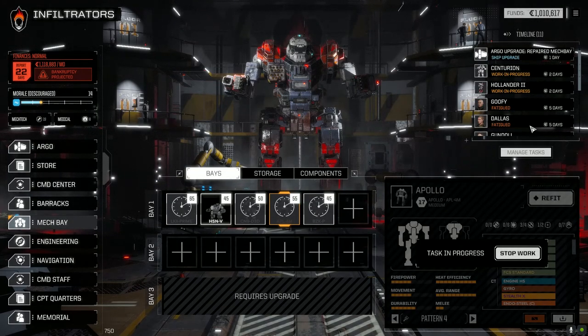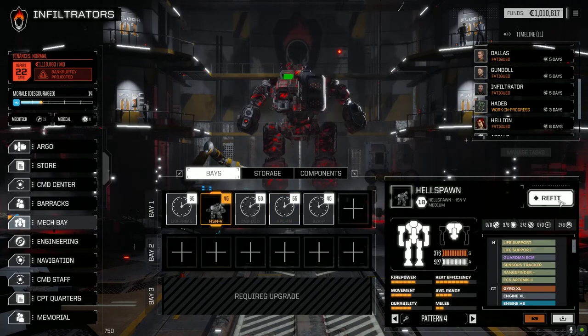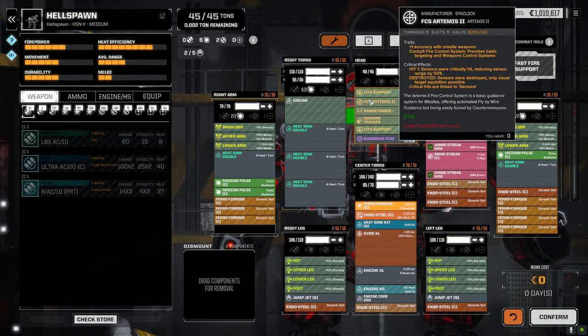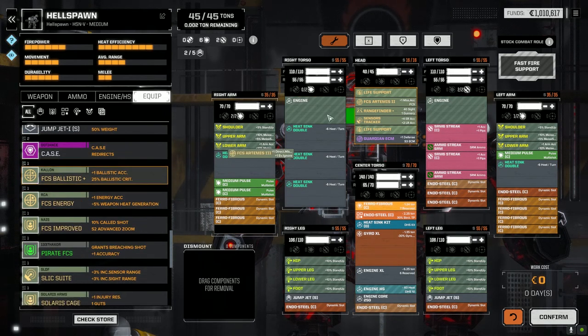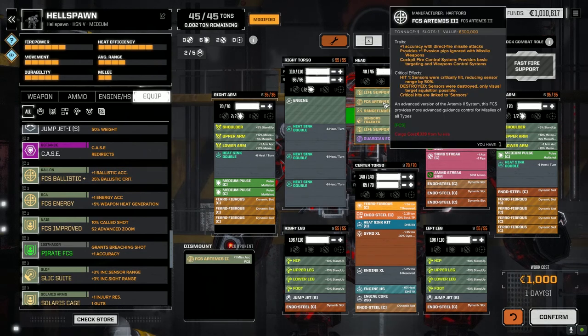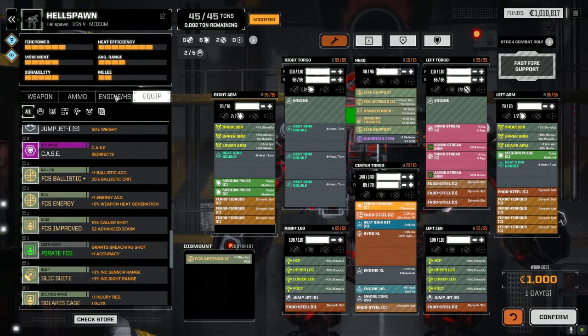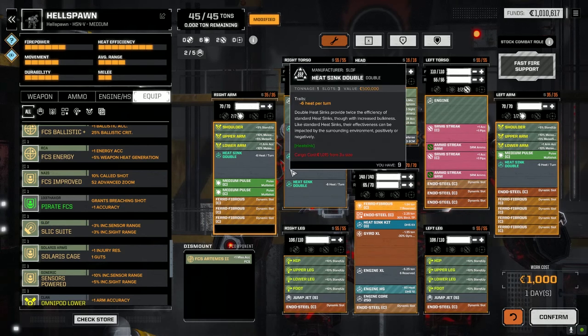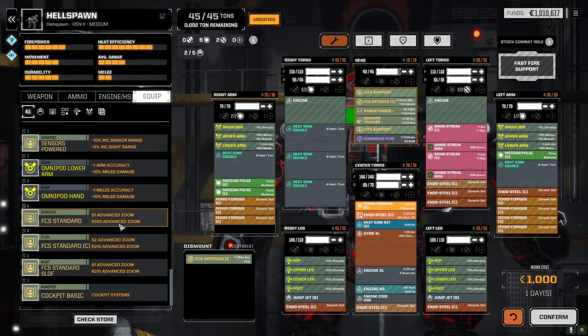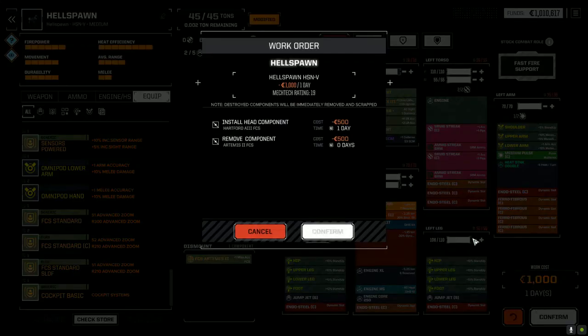Looking at the Hellspawn - we have Artemis 2 in there now, plus one accuracy. Switching to Artemis 3 which gives invasion ignore, so our SRM streaks will be even better. Thought about putting the streak 4 in here too but there's no point. Confirming that loadout. Let's get our mechs and pilots back.